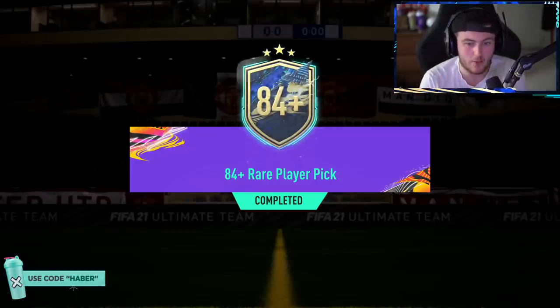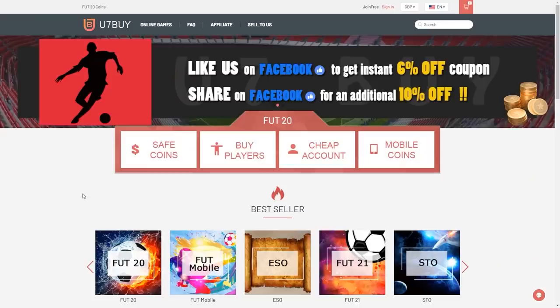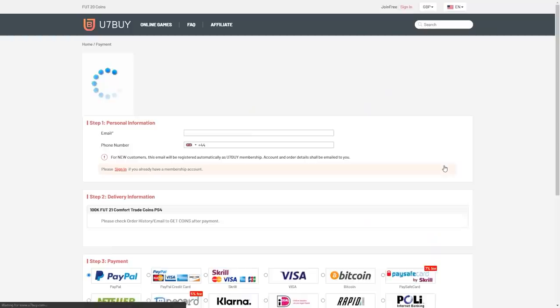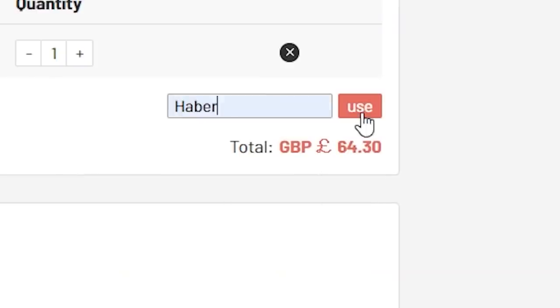EA just dropped an 84-plus rare player pick and a midfielder icon upgrade. We're going to open both and see what we get. For cheap, fast and reliable FUT coins, check out u7buy.com — there is a link in the description. Use the code HABER to get yourself a discount on all of your orders.